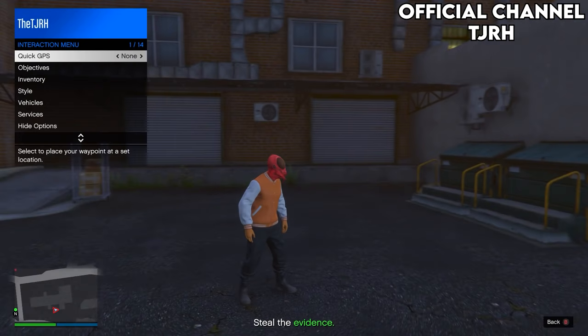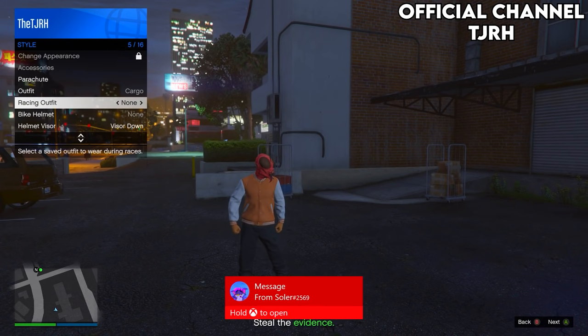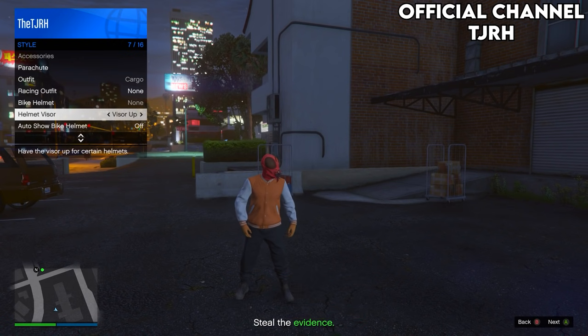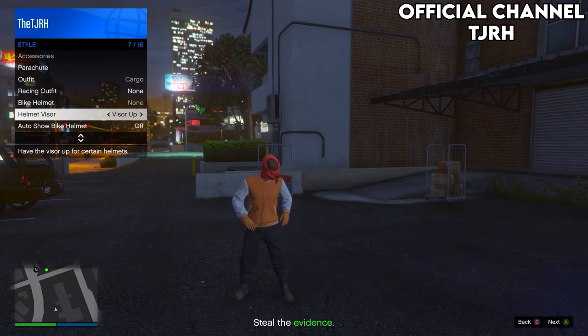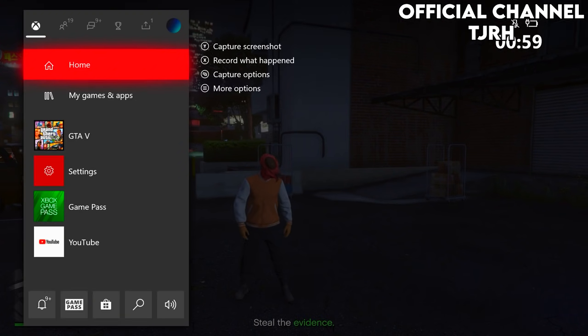Once you have the black joggers outfit, just ready up. Now we're going to do the classic method to get these outfits out of the mission. All you need to do is open up your interaction menu, go to Style, scroll down to Helmet Visor, and switch between visor up and visor down for at least 30 seconds.